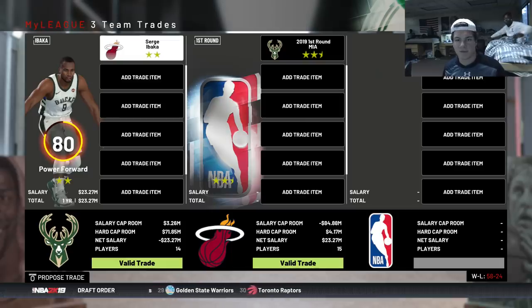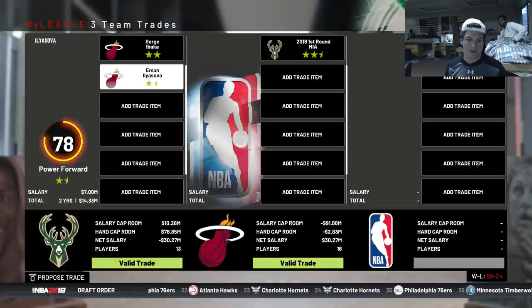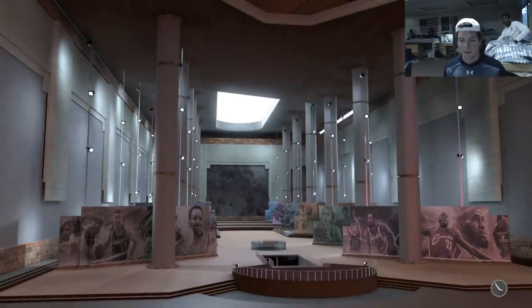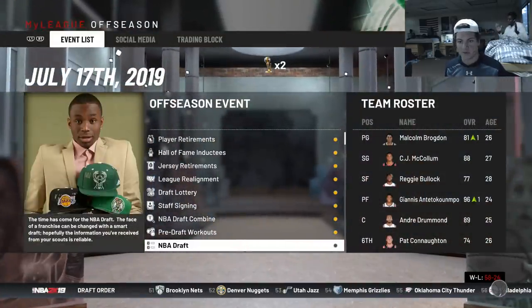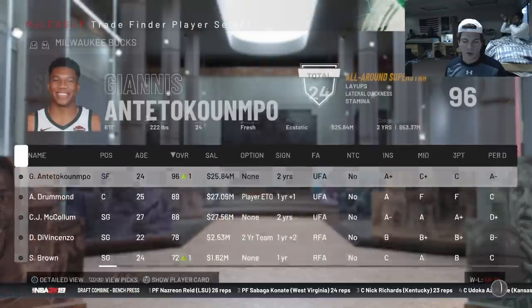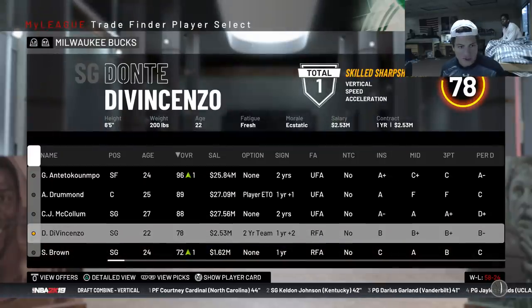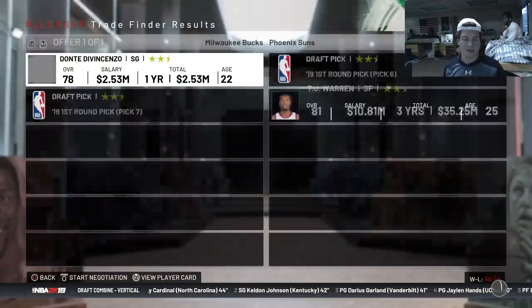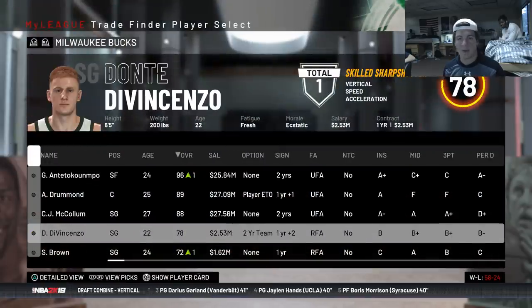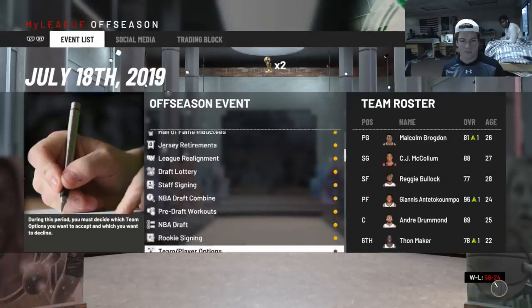Giving Ilyasova instead, and they agree. Cleared up a little cap space. Thinking about doing a sign-and-trade with Brogdon to improve at point guard, and I still need a power forward. Working with the seventh overall pick - likely just going to draft somebody there. Got one offer for the pick - TJ Warren and pick six, which is not gonna happen. With pick seven we drafted Romeo Langford, 76 overall - he could be part of a trade.